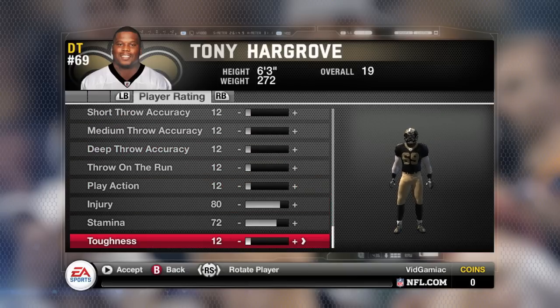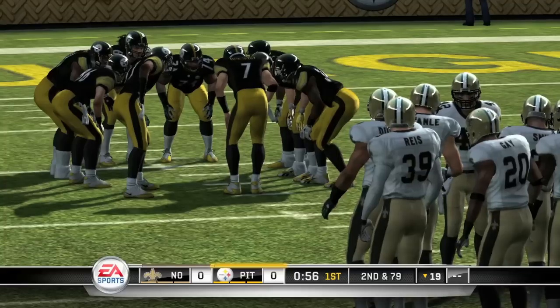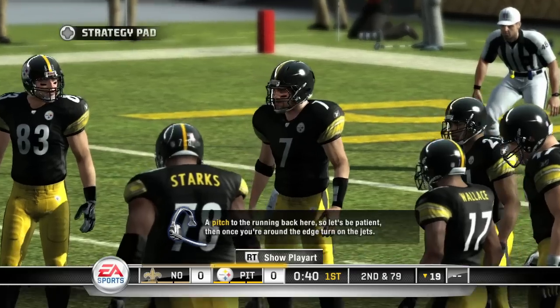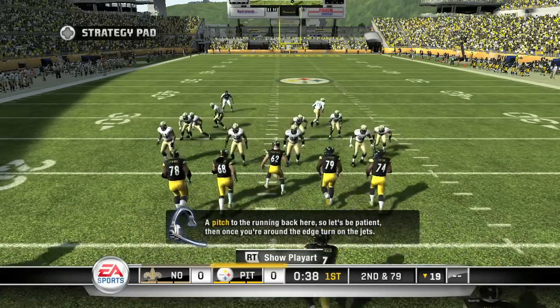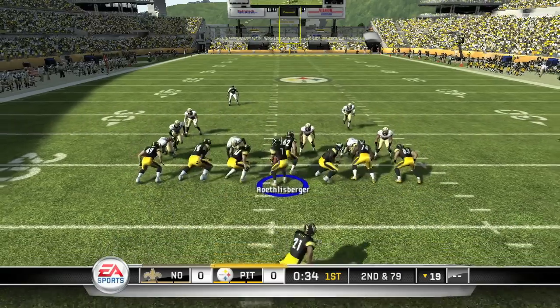Then go into a Play Now game. You want to pick the team that you want and then pick the team that we just modified. And you want to do a halfback toss, which is in the pitch play. And then just pitch the ball to your running back.